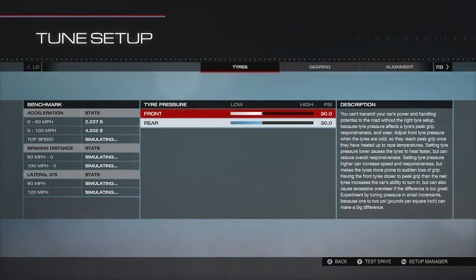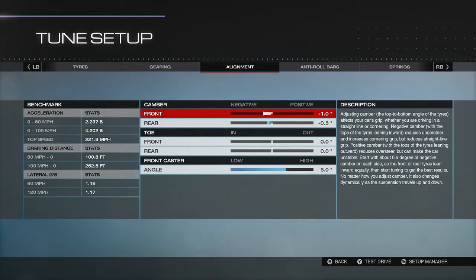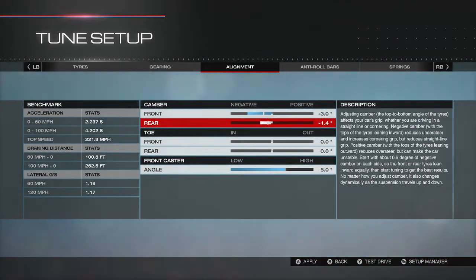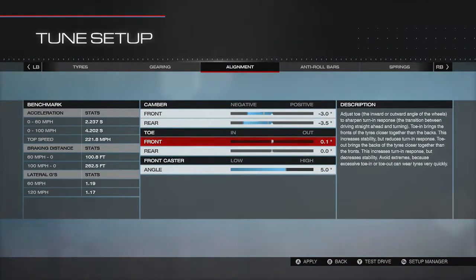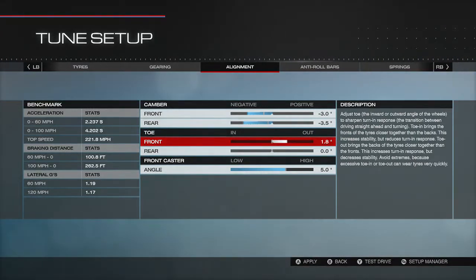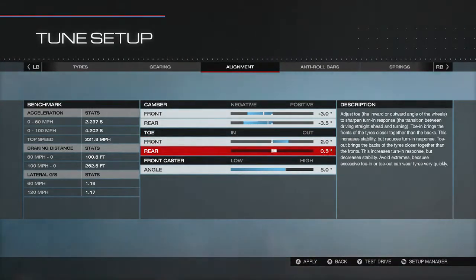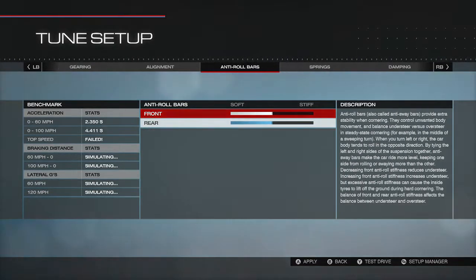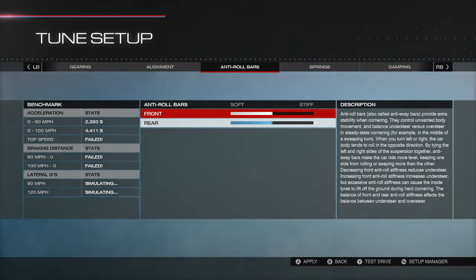Let's go test tune. I always leave the tyre pressure — I don't bother with that just yet. Camber — about there. I'm just gonna mess about with this tune and see how it goes. Stiffen up the roll bars.